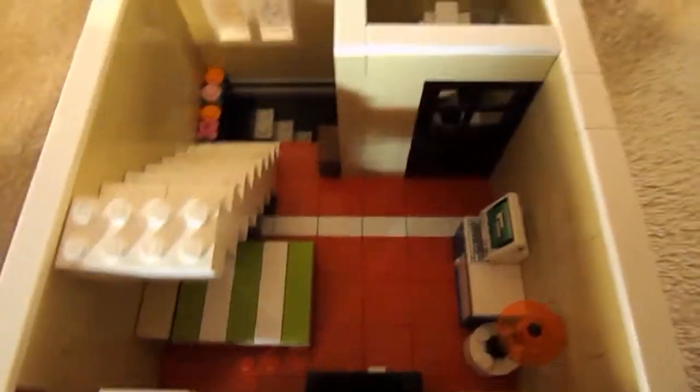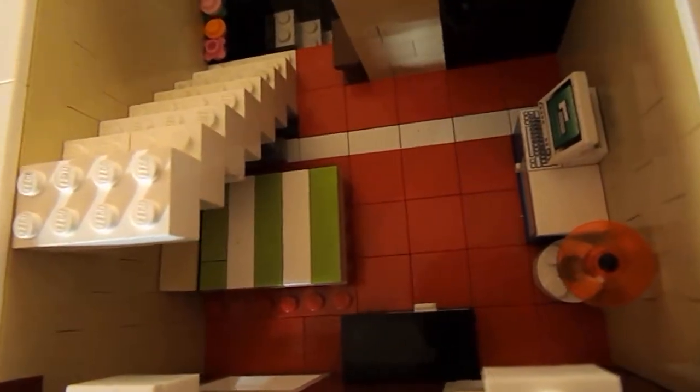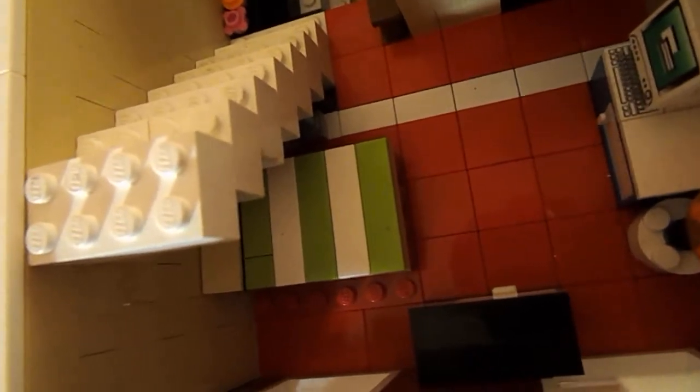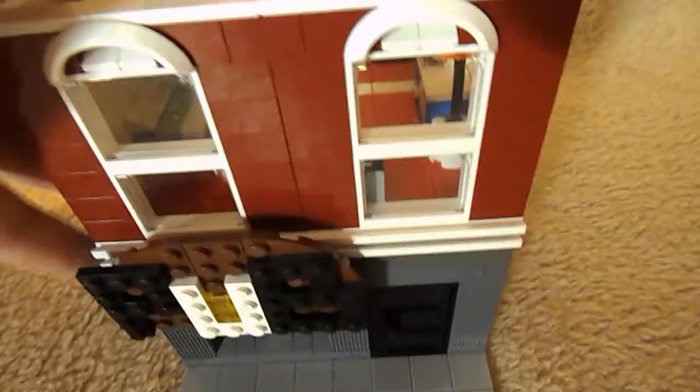The next floor is a bit more used. This is some kind of one man's apartment. Here is just a bed for one person, there is a computer, there is a lamp, and here is a toilet — just a toilet and a sink. Pretty nice design on the floor, checkered style. There are some flowers there, and a window. That's pretty much about that floor also.